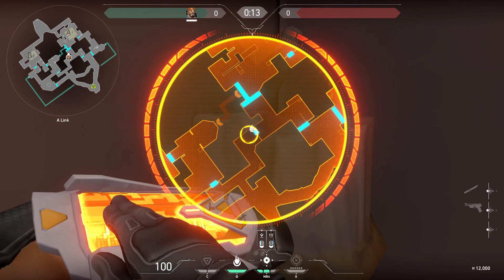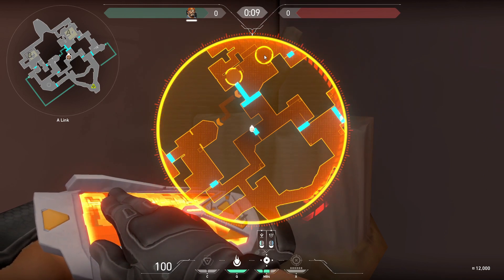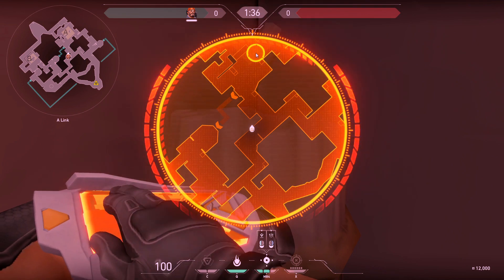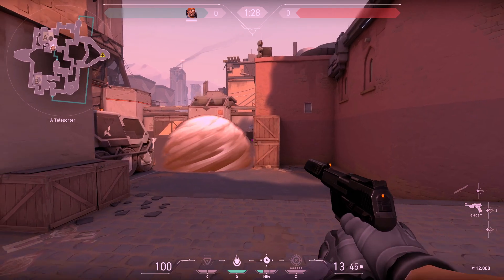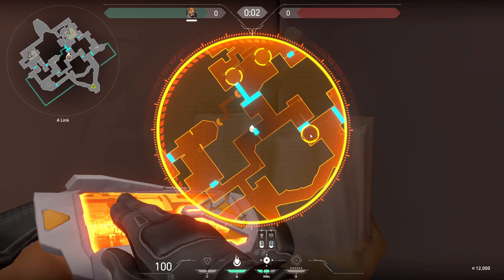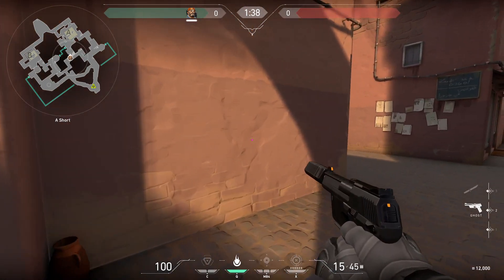First, we will go over the responsibilities of the Brimstone. You should buy a ghost, an additional sky smoke, and an incendiary. Set up the smokes in these two places. Be sure to place the site smoke far enough to the right to prevent an opponent in showers from having clear vision into A territory. You do not have to release your smokes immediately, as the opposing team will likely use some utility early in the round. Wait as long as you are comfortable before you execute, but remember quick flanks can destroy any strategy.